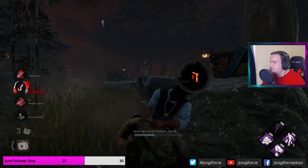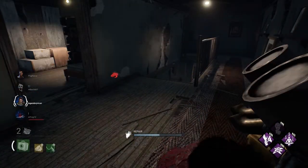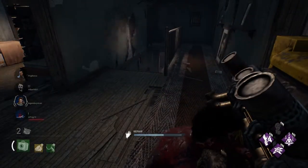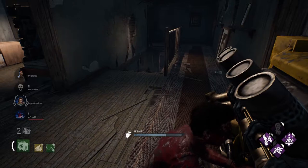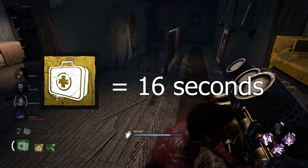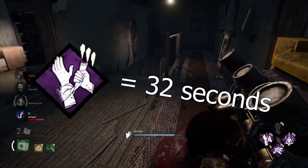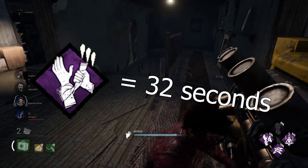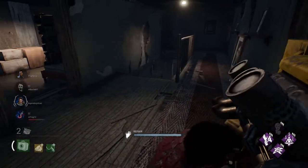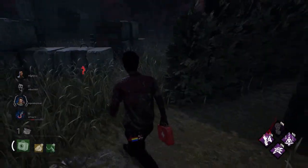Do you really want to rely on solo queue teammates for back tickles? The problem is that Dead by Daylight is really a game about using your time as efficiently as possible. A couple seconds can make the difference between getting hit or escaping the killer, or between successfully completing a generator or being forced off it. The default heal takes 16 seconds without perks or add-ons, so at 50% speed that's 32 seconds — perhaps longer if the killer is running Sloppy Butcher. Those 32-plus seconds spent healing is time not doing generators, not breaking hex totems, and not saving your local Dwight from the hook.